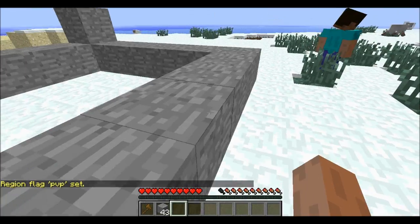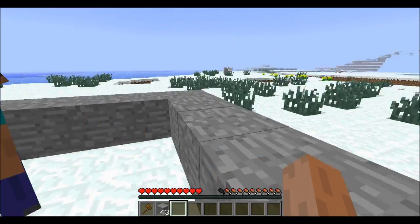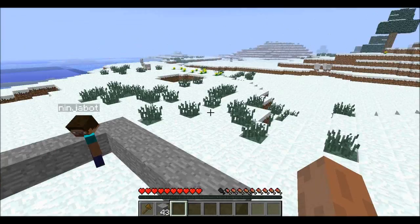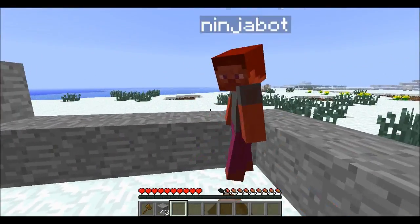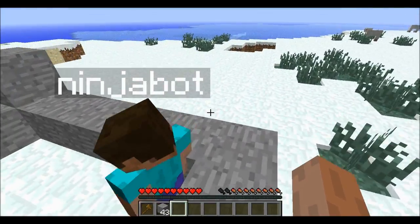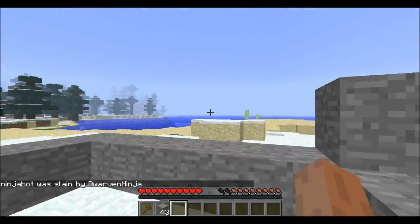Ninja Bot is now in the PVP area and you can smash him all you want. And that's how you get PVP working in a specific region. This isn't a how-to-build-a-PVP-arena video, obviously this isn't the best arena, but I showed you guys how to set a region to PVP using WorldGuard and WorldEdit. He's dead — I don't know why he didn't die faster, but there we go.